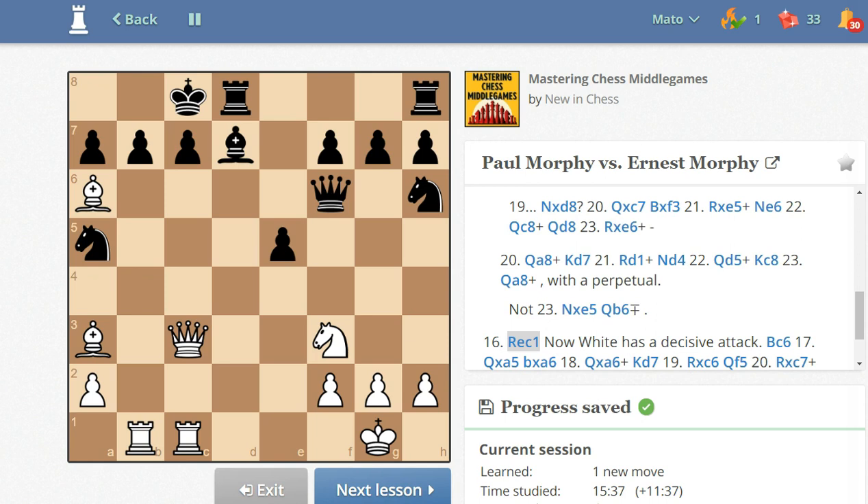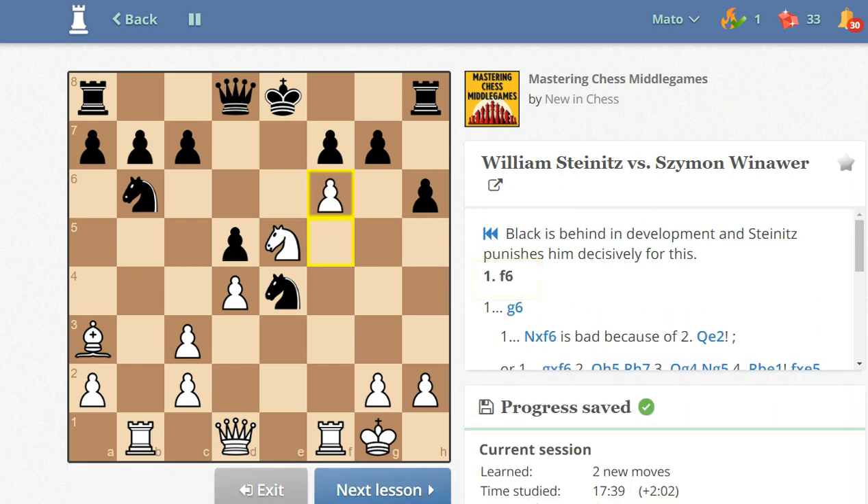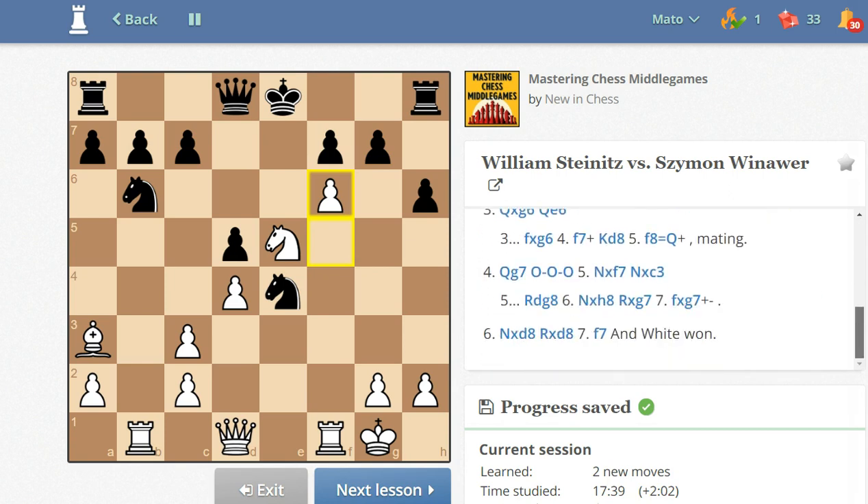Let's move to our next lesson. This is a game between William Steinitz and Shimon Winova. The text says that Black is behind in development, and Steinitz punishes him decisively for this. What move should you play? Perhaps queen to h5 comes to mind, but also f6. Let's try f6 — f6 is the move.